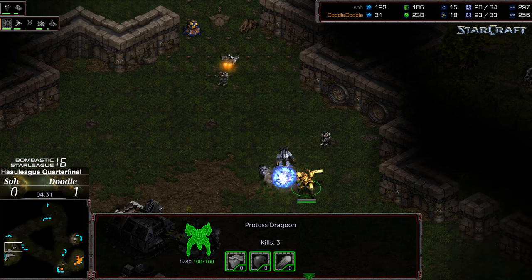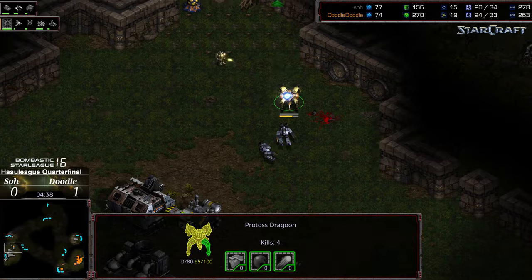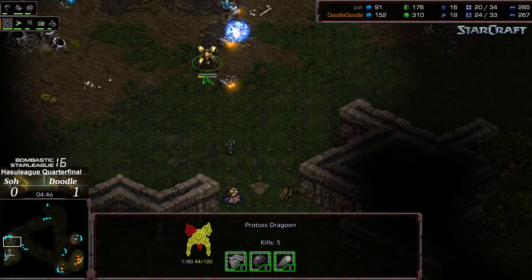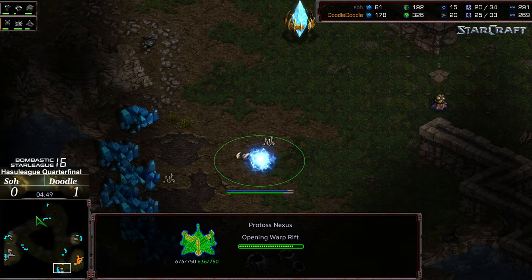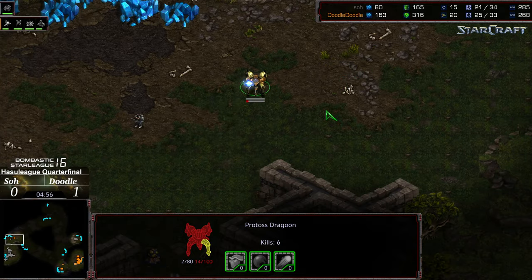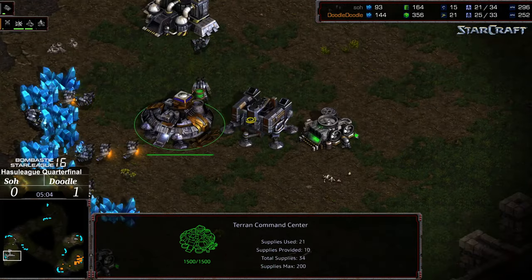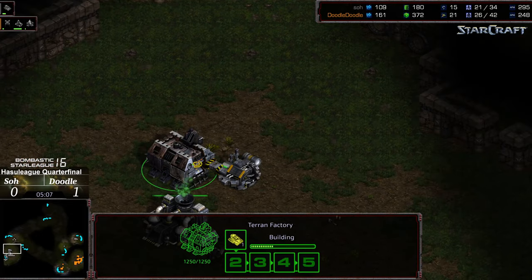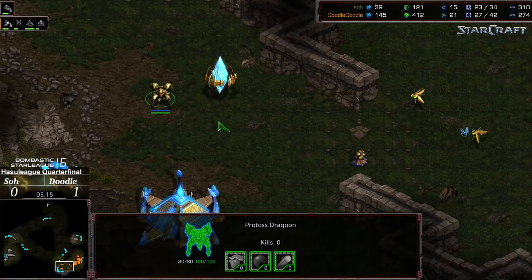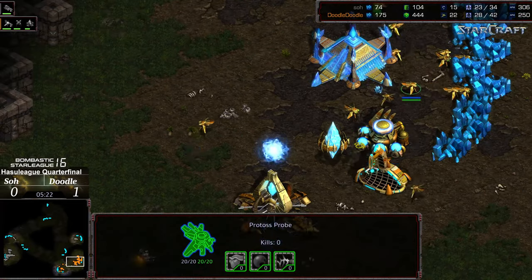The zealots have been wiped out. That dragoon is getting pecked away at by the SCVs, not continuing its attack. So is falling apart a bit in early-game micro. Regardless, the three o'clock factory is up, machine shop being built — this is still a winnable game for So if he catches Doodle by surprise. That natural expansion is coming online. That dragoon has six kills — ho, that is a lot of kills. Siege tank out, gets an immediate hit. So is effectively all-in, down to 15 SCVs at this stage, making it harder to pump troops, but this is a two-factory play.